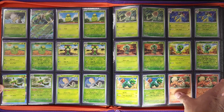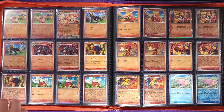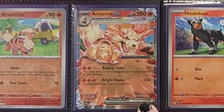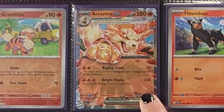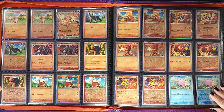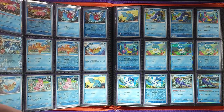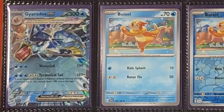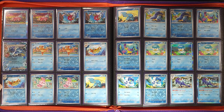Moving on to Fire — not too many Fire types in this set really, but we have the Arcanine ex, the Terastallized pretty little doggo right there. Then starting our Water types, we have the Slowpoke, and our other Terastallized Pokémon of the set, the Gyarados ex. You'll see more pretty cards of that later on in the binder.